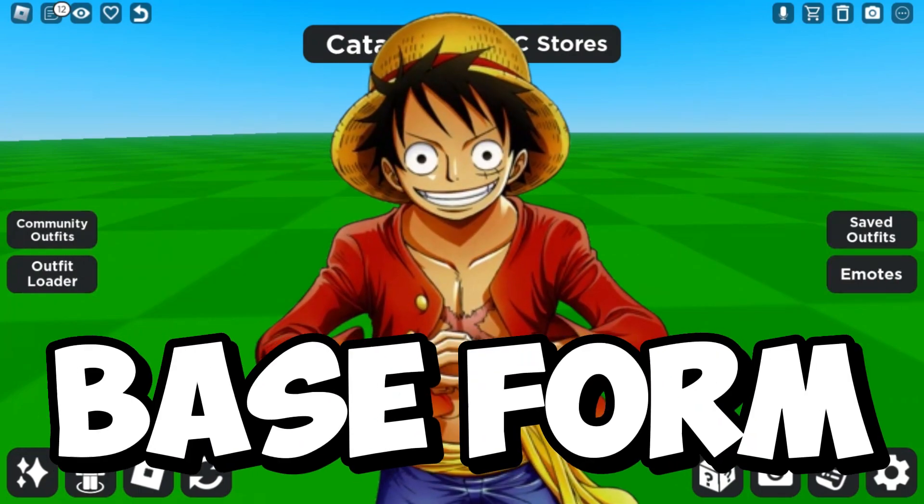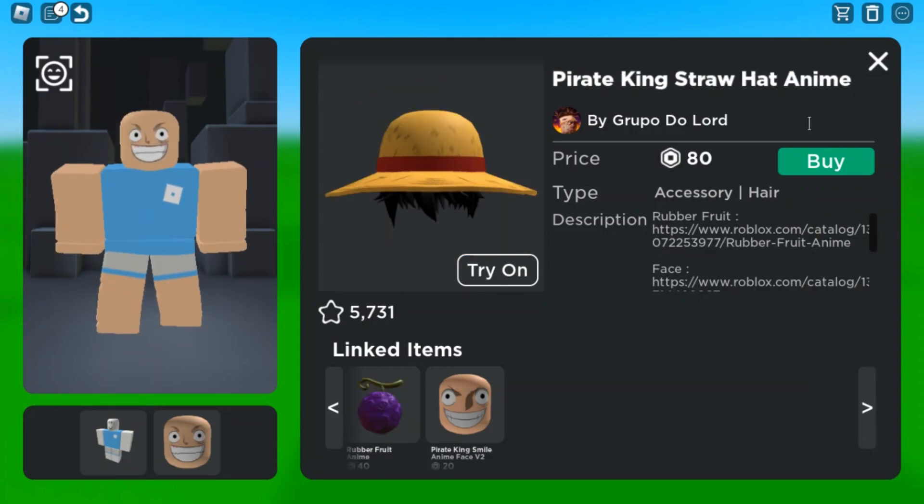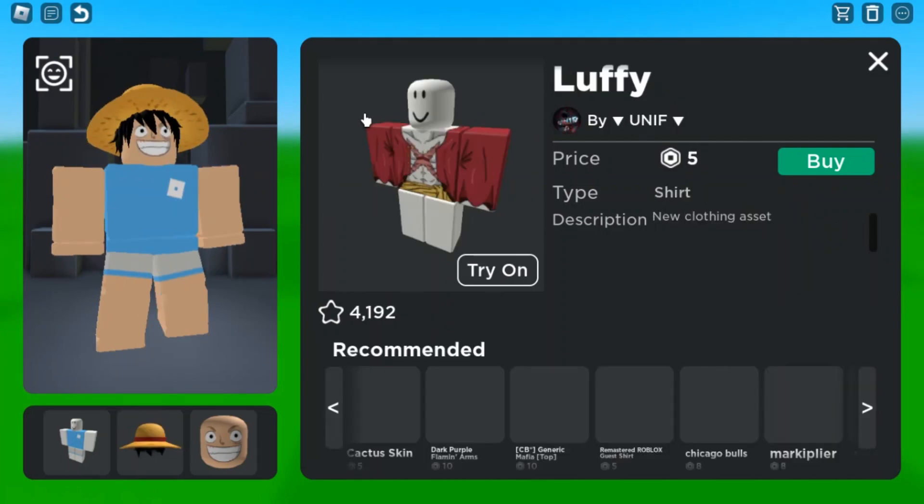Today I'm going to show you guys how to make Luffy's base form in Roblox. First, you need this Pirate King anime face which is 15 Robux — this is Luffy's face in general. Next, you need this Pirate King straw hat anime which is 80 Robux.